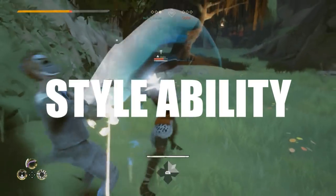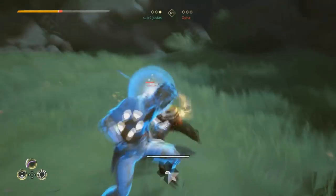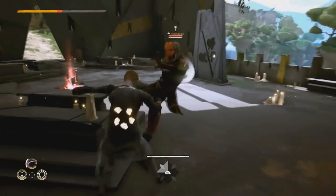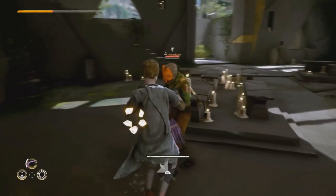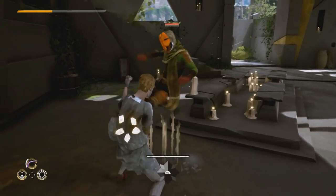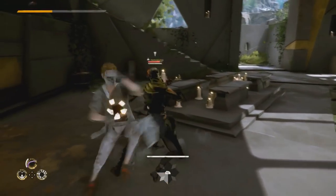Apart from buffering, your style ability is the most important thing in the game. If you manage to master Forsaken and can parry every single attack thrown at you in the game, you will be unstoppable. But there is one thing that can catch you off guard, and that is faints. Players can faint the attacks that you usually manage to cancel with your ability and get a free hit in.